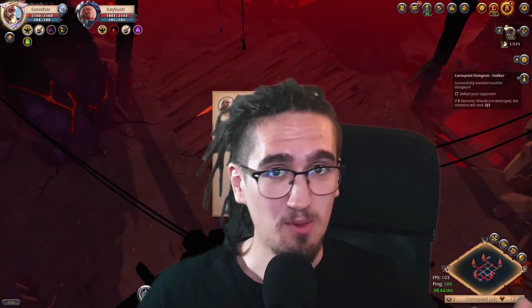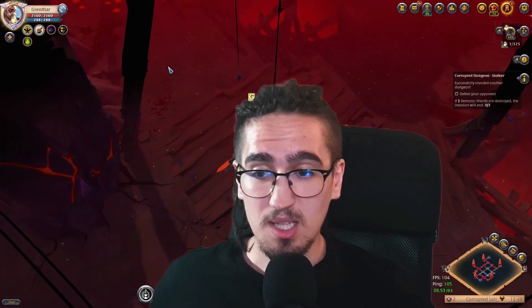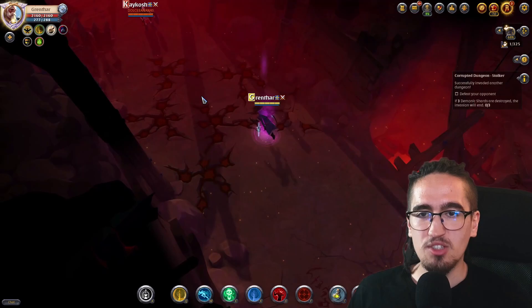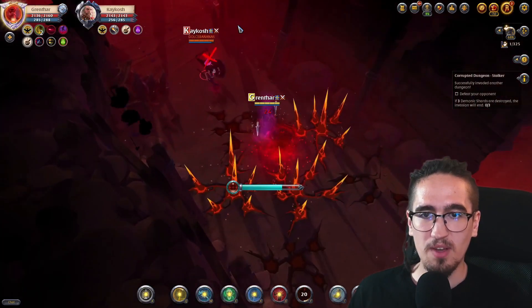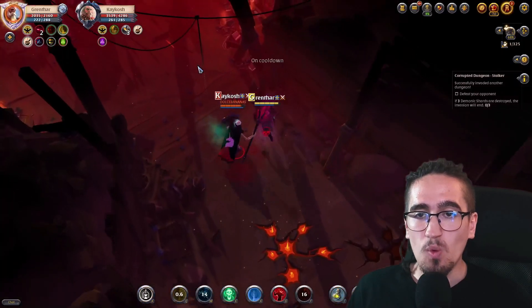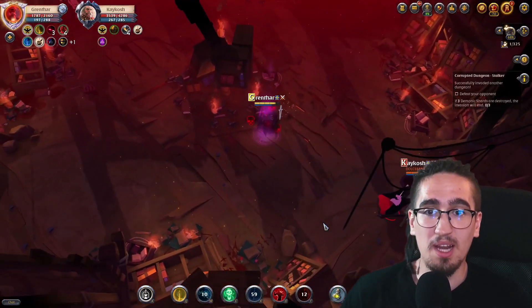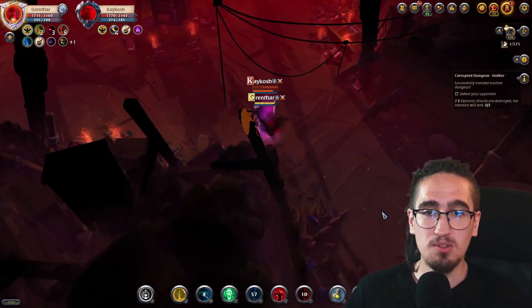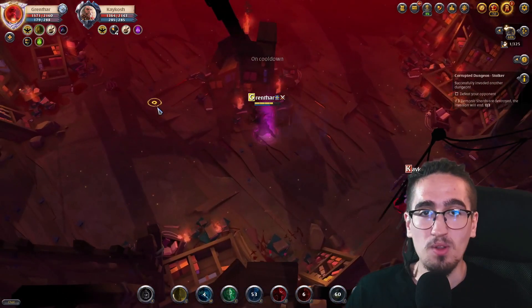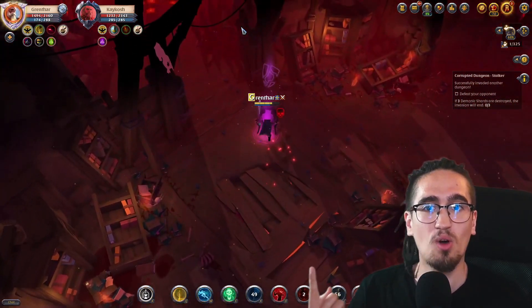It might seem like the fight went really well, and I did win in the end, but I made some horrible mistakes. Mistake number one: I engaged through the traps — that could have ended really badly. Mistake number two: I just wasted my abilities — never attack through your enemy's defenses. And mistake number three: check out my cooldowns — no Ted Ford cape to be seen there, and I didn't auto attack once during this whole fight.